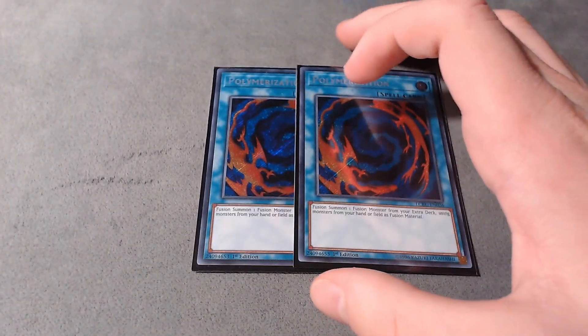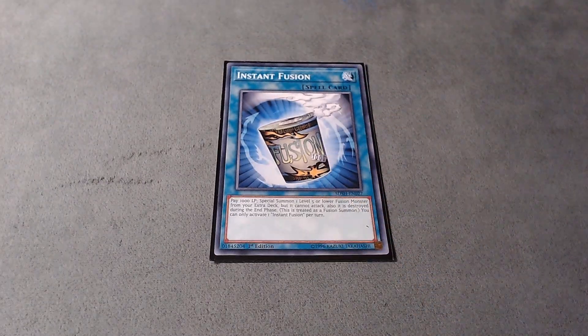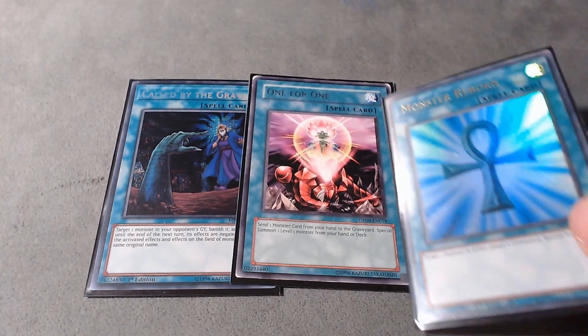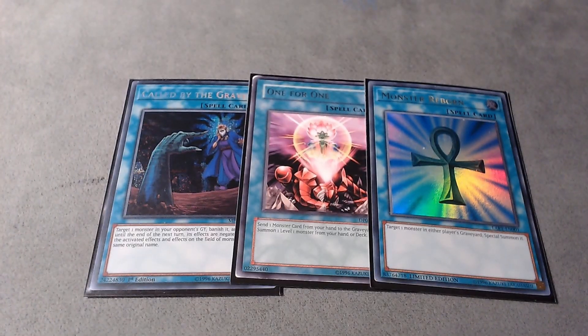I also play double Polymerization — this card helps you play through hand traps and helps you make your Rocket Ride on the first turn. One Instant Fusion, which is basically a double Monster Reborn in the deck because you can summon a Rocket Ride and it contributes itself to special summon two Prankids monsters from the graveyard and then to power one Ops. One Call by the Grave to stop hand traps. One 1-for-1 to summon your Fancies, and one Monster Reborn because it's a good extender and it helps if they hand trap your first Prankid.